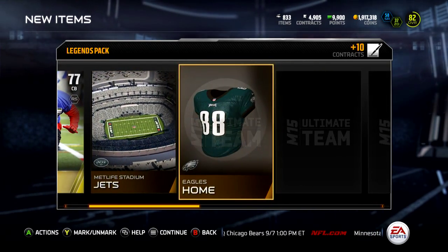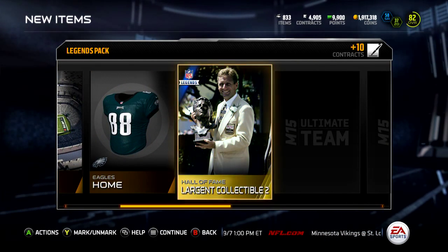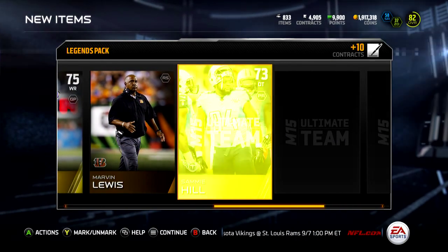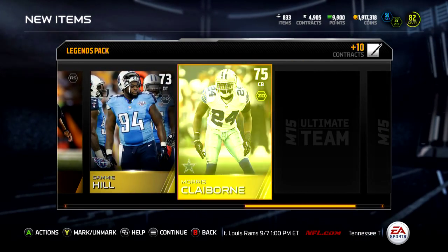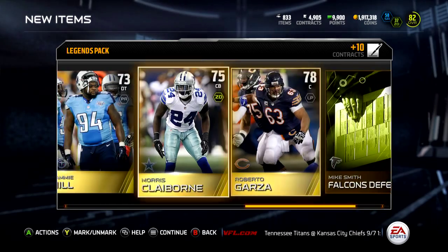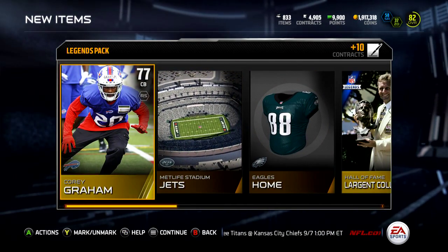Starting out with Cory Graham, another legendary collectible — Lange collectible number two — Sammy Watkins, Sammy Hill, Morris Claiborne, and Roberto Garza. Not a very good bundle in my opinion.